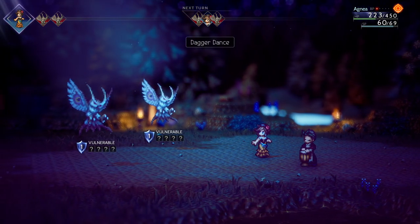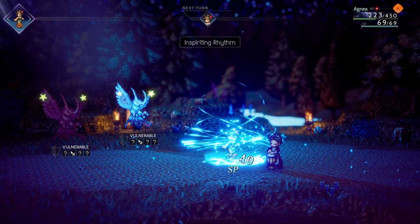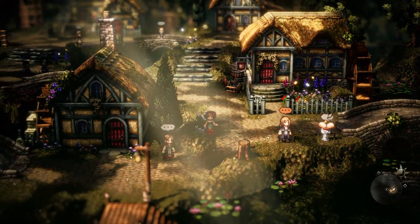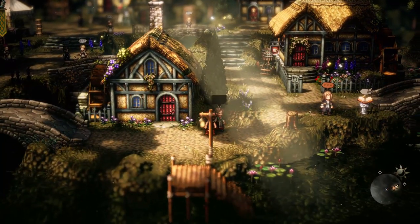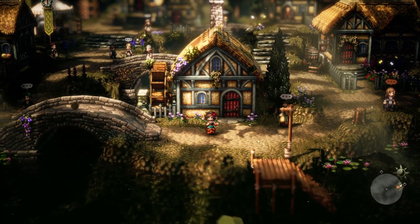Something incredibly powerful: you can run up to this NPC who has a dance session that restores SP when you're dancing, recruit them, and go out into the world. Now, as long as it's nighttime, any time your dancer dances she gets her SP restored — everything's free. It's incredible value and there's no reason not to do this. Obviously there are plenty of other options with different buffs and gameplay enhancements, but early on the most valuable thing is being able to instantly restore your SP whenever you feel like it. That's it for the dancer.